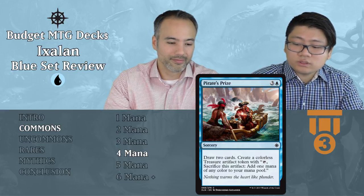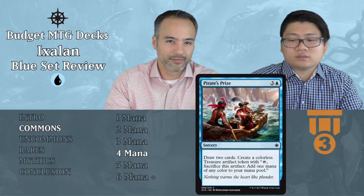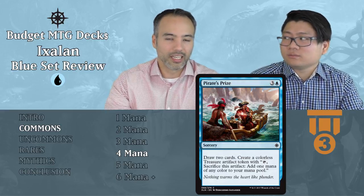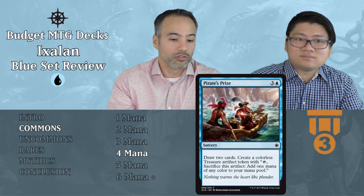Pirate's Prize — three and a blue sorcery: draw two cards and create a colorless Treasure artifact token. For four mana it's expensive, but you draw two cards and get a Treasure that ramps you. That's why it's Tier 3 instead of being set aside — the Treasure is really important. It's right at the point in the game when you might run out of lands, and it allows you to power through to get those six-drops out, whereas otherwise you might have been mana screwed.